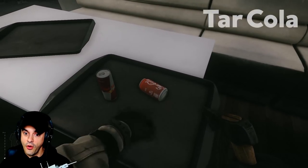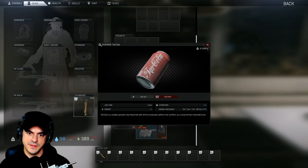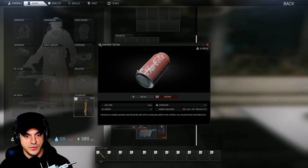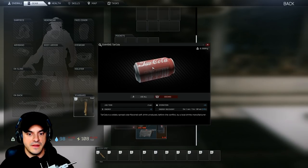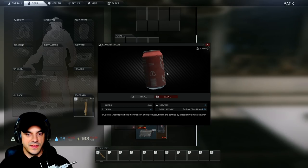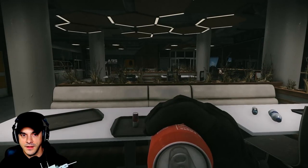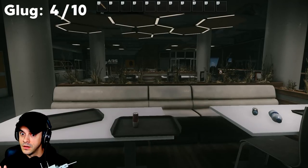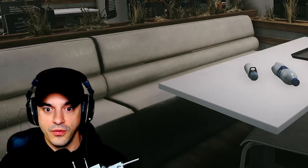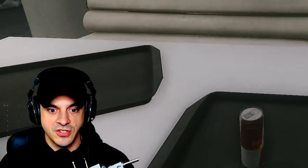Next, Tarkola — one of the more expensive drinks in the Tarkov universe. Probably in a little trouble for copyright infringement; Coca-Cola borrowed this logo from Tarkola. 122 calories — we appreciate it. Tarkola is a widely spread cola-flavored soft drink produced before the conflict by a local drinks manufacturer. Glug: four. Taste: four. Aeration: four — maybe the highest ranking drink so far. No scav raiders, no Ninja Turtles swarming our kitchen.